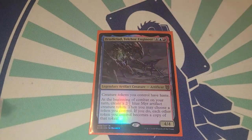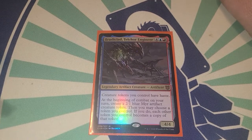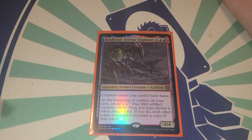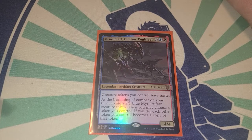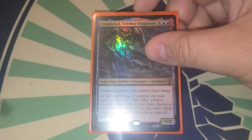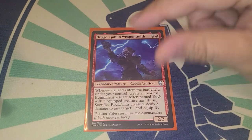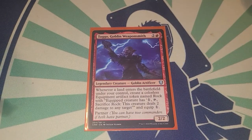First creature in the deck is Brutaclad — he makes 2/1 blue mirror artifact creature tokens, and during your combat phase when he makes the mirror token, you can choose a token you control. Each other token you control becomes a copy of that token. So we can turn all our creatures into whichever token is on board — those 1/1 birds can become 2/1 mirrors, or we can turn everything into 1/1 birds.